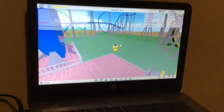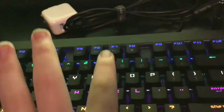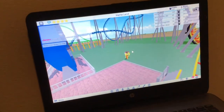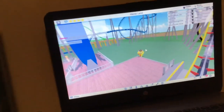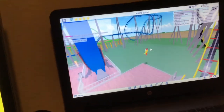I have Theme Park Tycoon open and I'll show you what it does. So when you press F7 on your keyboard, it makes your character start jumping up and down and stuff, so that way it'll make the game think that you're still clicking buttons, so you won't get kicked. And yeah, that's pretty much how it works.